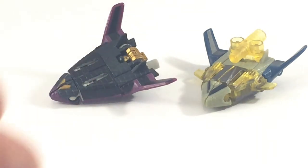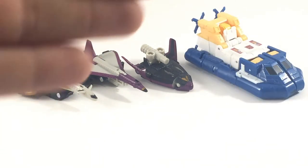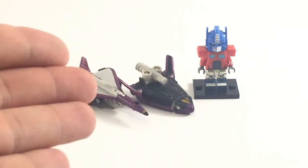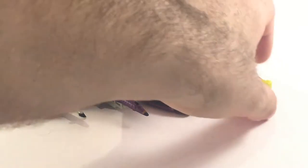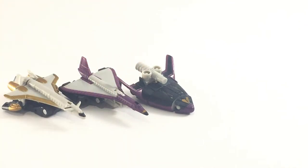Here he is next to a standard Legion figure, a standard Legends figure, a standard Siege Micromaster, a not-so-standard Lego minifigure, and Crumbs. I'll go right into the transformation for these three, and I won't show the Energon ones because they're identical and there's no point going over it twice.